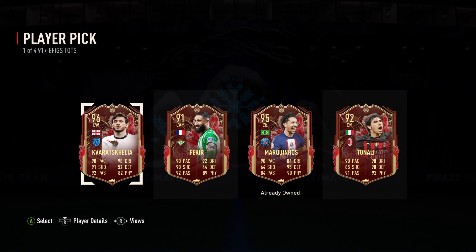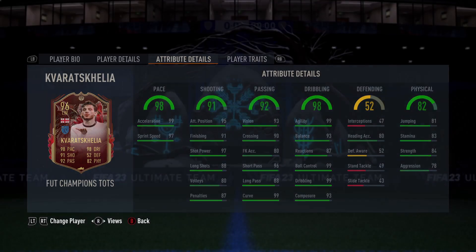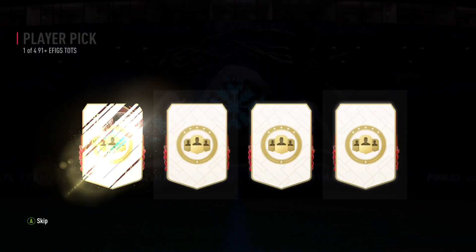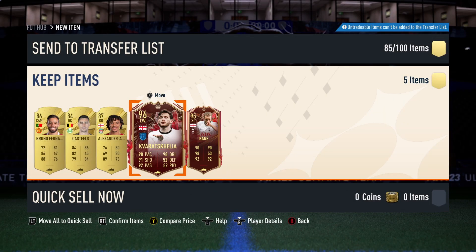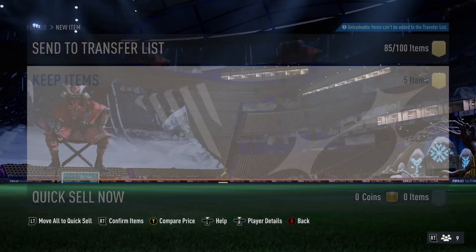Oh, beautiful! I was chasing so hard in Saria Tot. Come on, can we do it again? I'm not even tripping, honestly. 95 Kane and 96 Kavicha — that's a super sub and a half right there. I'm very excited to get him into the team.